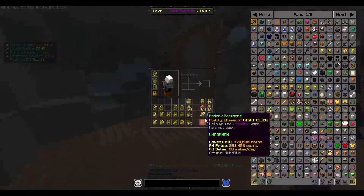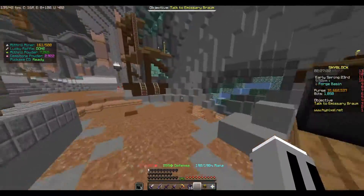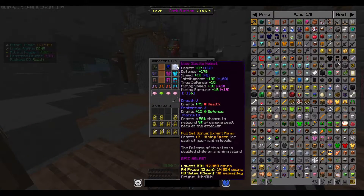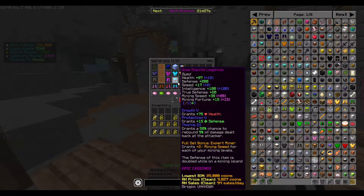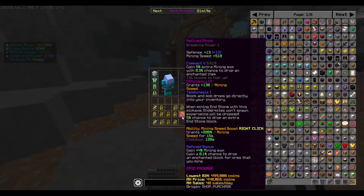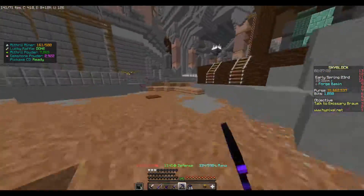If you're a new player and you somehow have 1.1 million coins laying around, you can buy four big stacks - that's 160 Enchanted Mithril. But really, just grab yourself a Glassite set. You don't need jewels on it - trust me, I only got them because my friend told me to.